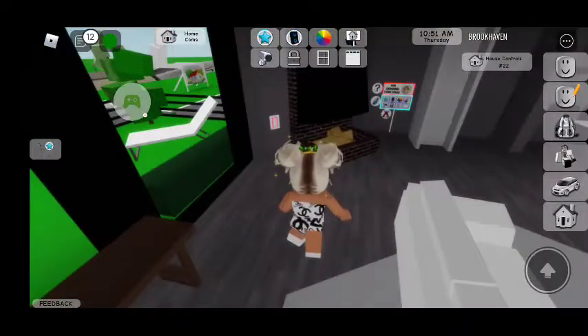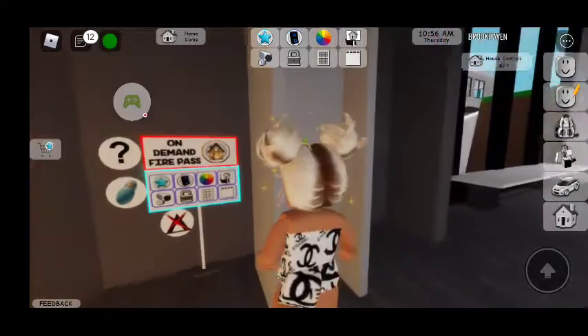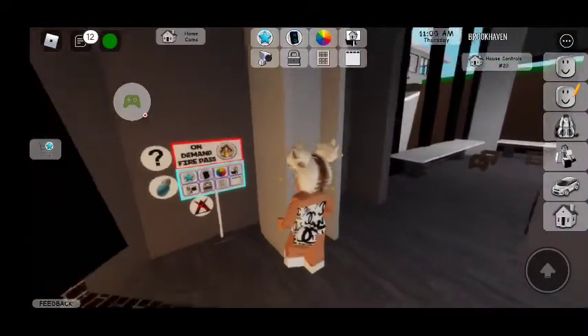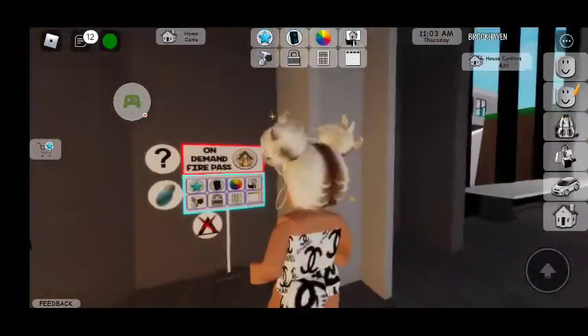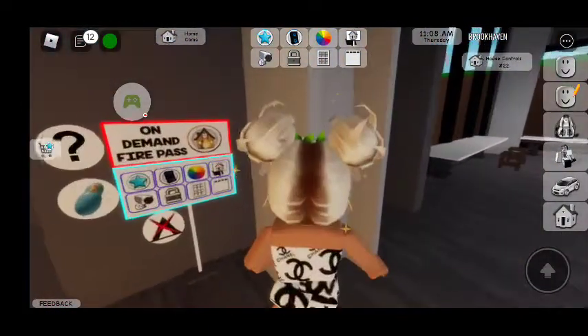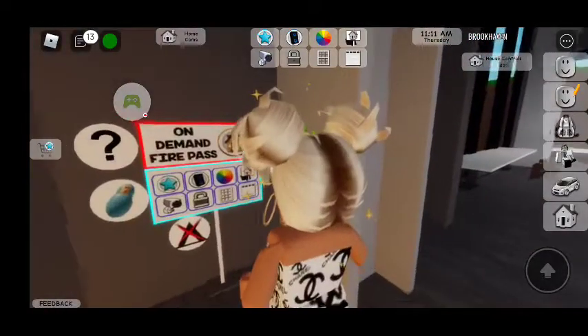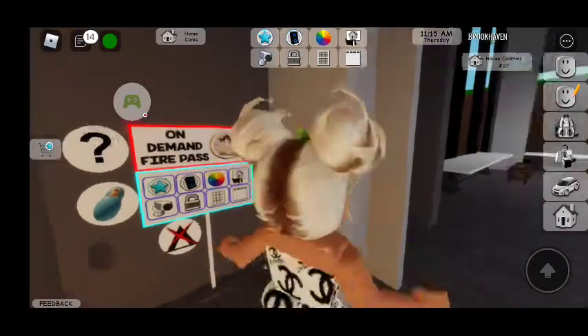If you come over here — let me turn my fireplace on. Where it says 'On Demand Fire Pass,' that's what I have, so I unlocked it — it's a premium feature. But if you see one of these buttons in your house, it doesn't matter what house you have, you can pick any house. These buttons are in every single house that you get. You're going to press the baby house furniture for children — press the thumbs up.